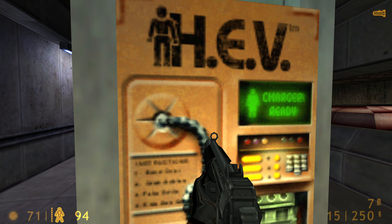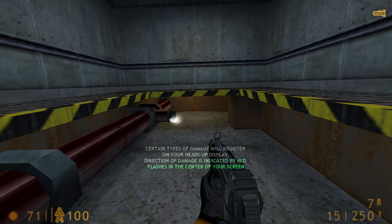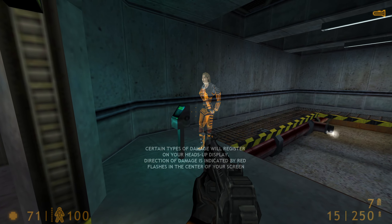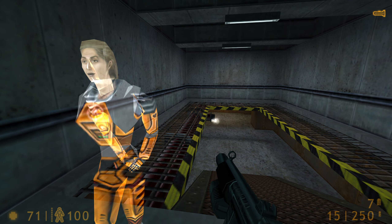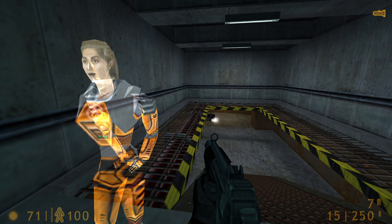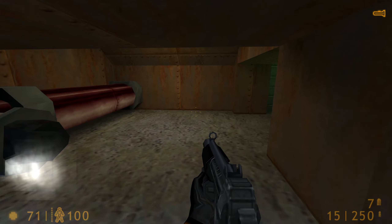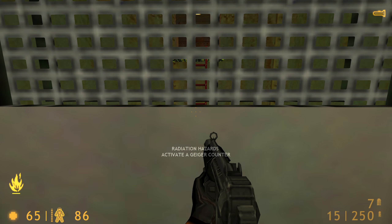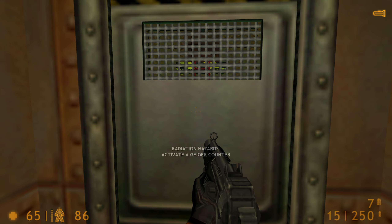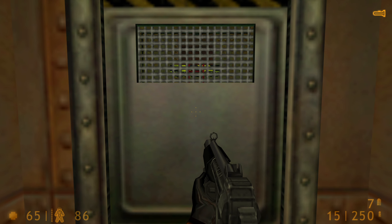Your tool batteries may also be used to charge your suit. If you pass through fire or steam, you will see a heat damage icon lighting up. Directional indicators at the center of your display show you where damage is coming from. After proximity to radiation, activate the Geiger counter and radiation display. Biohazards are also indicated with a warning.